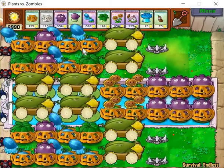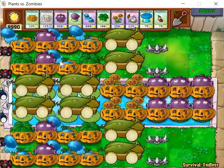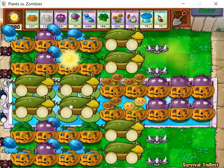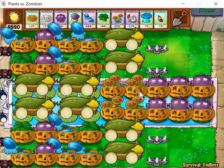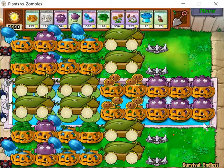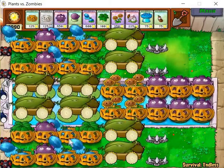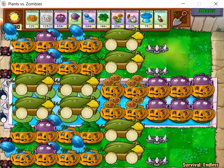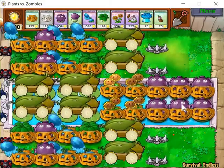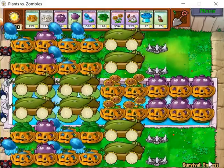Then you have winter melons to slow down the zombies, and our umbrella leaves are here to protect us against bungee zombies and catapults. As you can see, these six gloom-shrooms in the pool will deal a lot of damage to the lanes next to the pool. That's why we only have one winter melon there. These three winter melons on the side lanes — six actually — their purpose is to make sure that the zombies are decelerated even more.